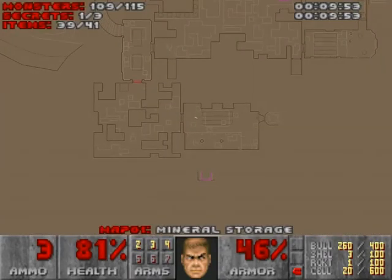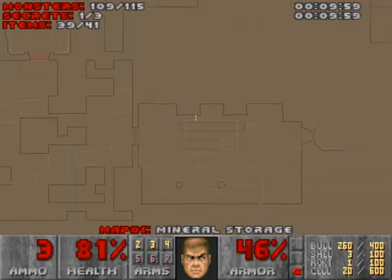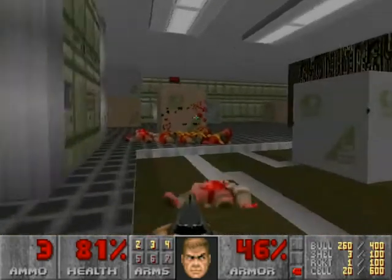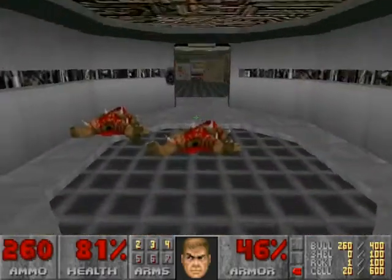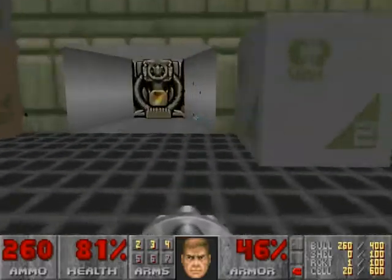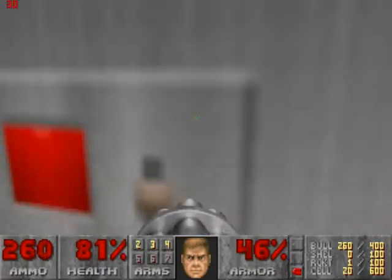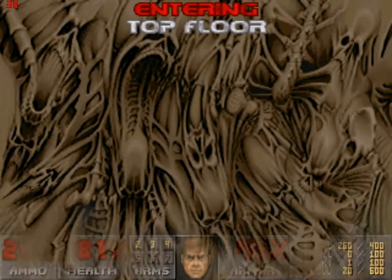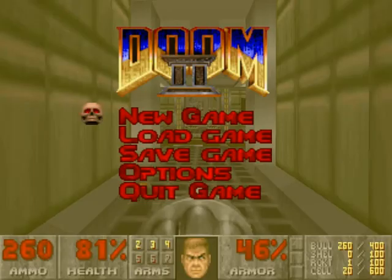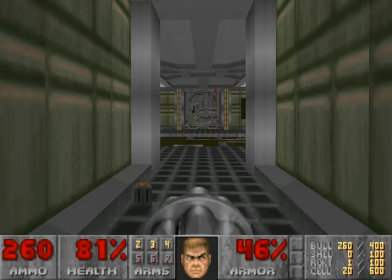I guess I'll just finish the level here. I don't see anything else I can do. You know, it's a possibility it's one of those where you walk into the exit and it opens up — nope, that's not one of those. Okay, time to go. Alright, that was Mineral Storage — I did terrible. Moving on to the top floor, and we'll do that for next time. Actually we'll do it right now, but it's gonna be a separate video. This is LP Titan 1. I'll see you guys next time.